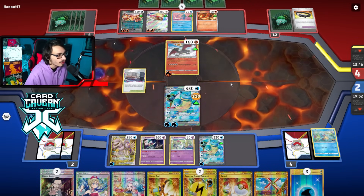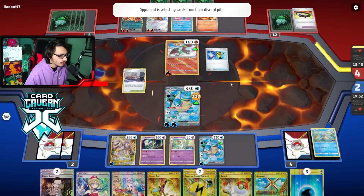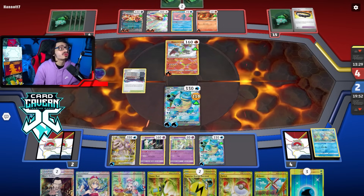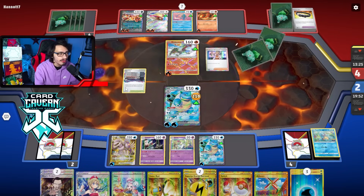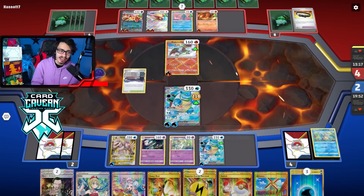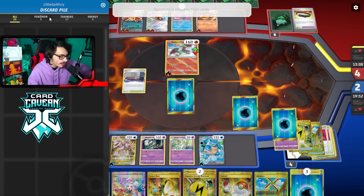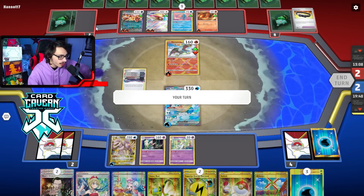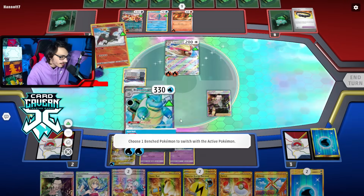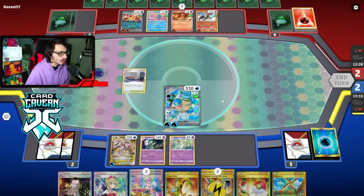We'll see if they have another Iono or not. There's a Super Rod — and no Iono! We win. I don't think they have a way to save their Pidgeot, so that's game. I think we did it folks — Blastoise has beaten the regional winning Charizard deck. Yeah, that feels good. And that's game with Blastoise Gallade Curly. Really digging the Curly engine in this deck. We will take that dub against Charizard EX — the regional winning Charizard deck, to be exact.